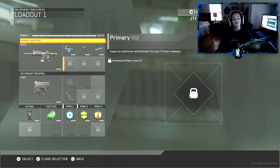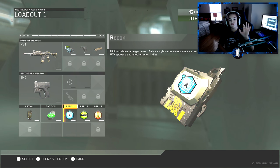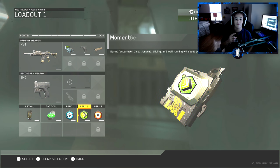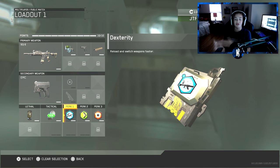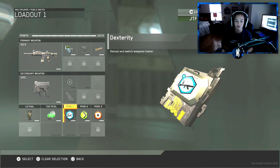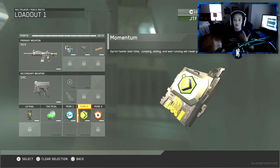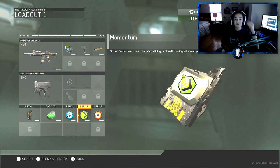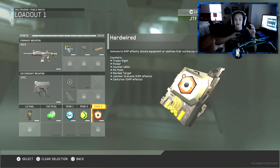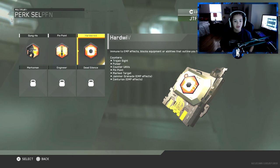For the secondary I run my standard pistol EMC, and I have a grenade and a personal radar. The perks are where it really matters. I'm running Dexterity, Momentum, and Hardwired. Dexterity lets you reload and switch weapons faster. Momentum makes you sprint faster, jump, slide, and wall run without losing momentum. Hardwired makes you immune to tracker sights, EMP, and equipment — your basic counter to attack setups.